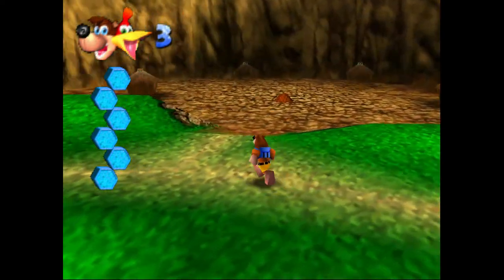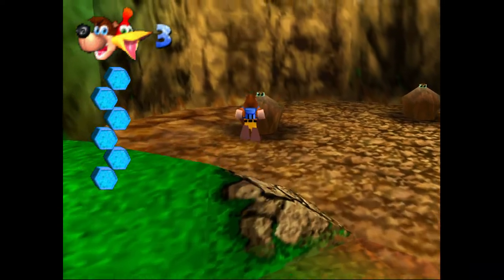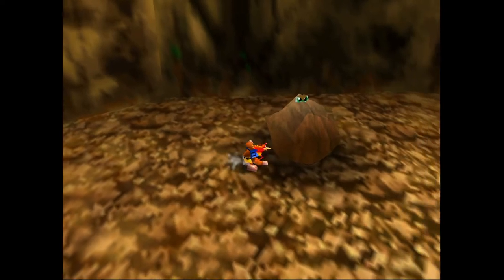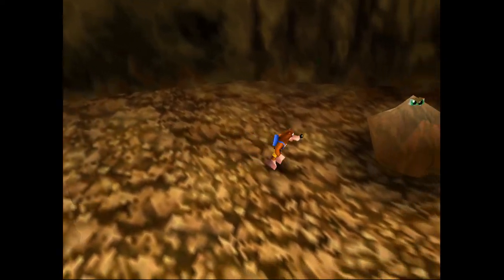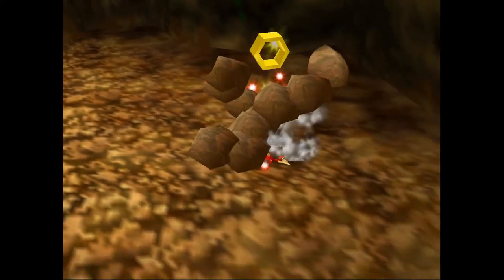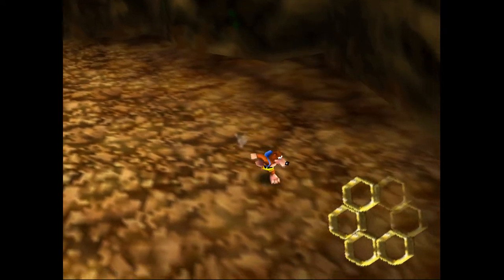Just two left now. One is going to be stashed away in one of these very angry looking rocks. You use the beak barrage on these guys. Doesn't matter which order you kill them in — the fourth one is always going to drop, in our case, our fifth empty honeycomb piece.